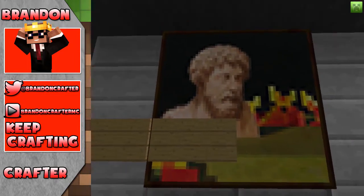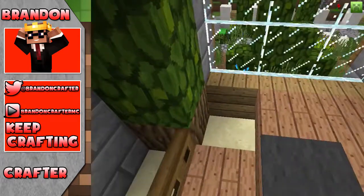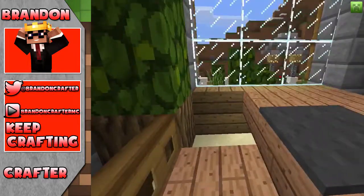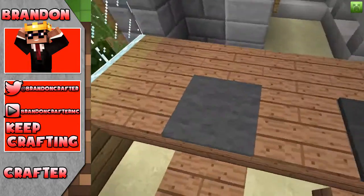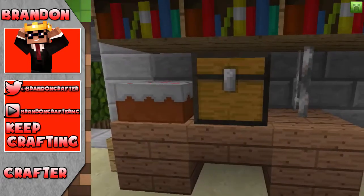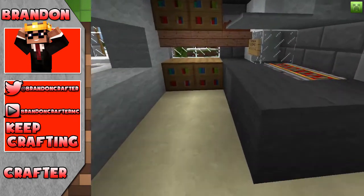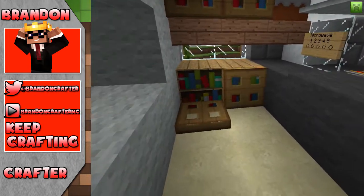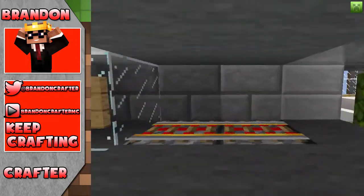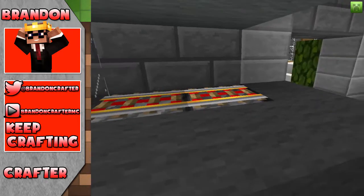Over here we have Mr. Thomas with some bananas. We have a dining table, and these represent the plates, guys. I use this design myself — I use carpet as a plate. We have a chest, some cake. More books — this house has a lot of books. Some cake right over here, and a microwave. I like the microwave, and I'm guessing this is a stove with the furnaces with powered rails on top.